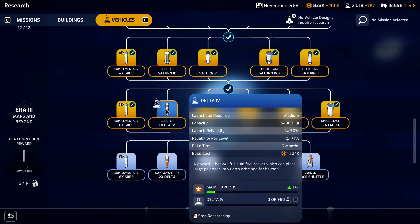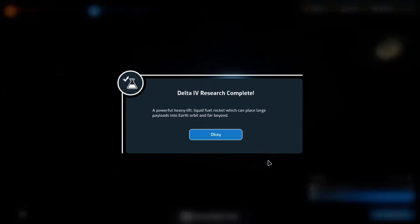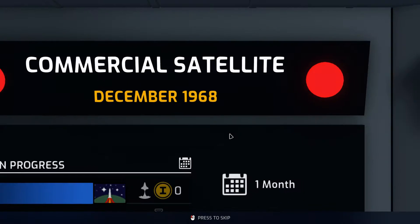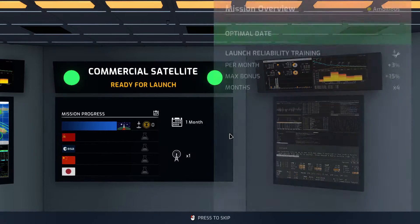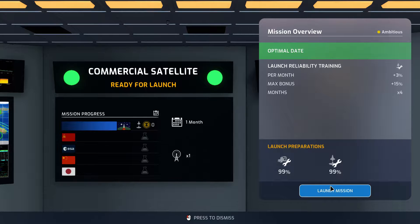While we have a bunch of science coming in, we can go ahead and complete these upper stages, lower stages, and supplementaries since they don't have as much to them. Now we also should have the money to build the space station as well. But first, our commercial satellite is ready for launch — this should get us some money to be able to do a lot of things.